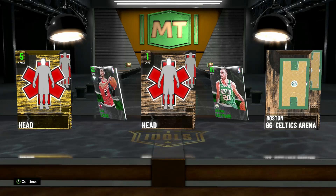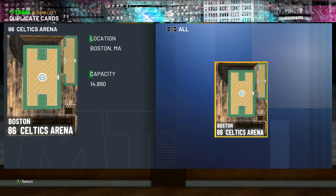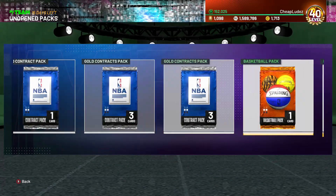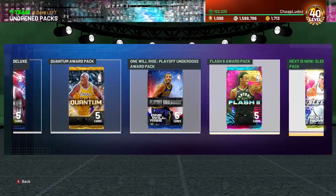Two emeralds - Zach LaVine and Gordon Hayward. Whatever, 700 MT apiece, that's fine - it's 1400 MT for just those cards. I'm tired today. I like how everyone was speculating that today was going to be whatever that blank reality was and I said last night, I don't think it's going to be tomorrow, I think it's going to be Friday - and that was correct.